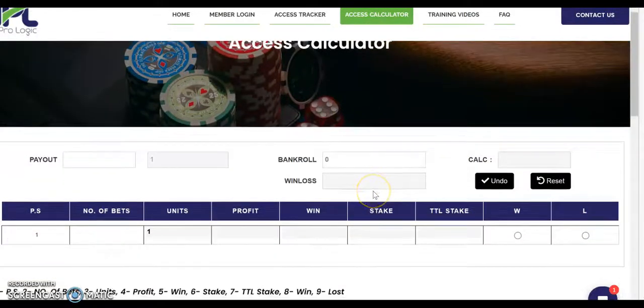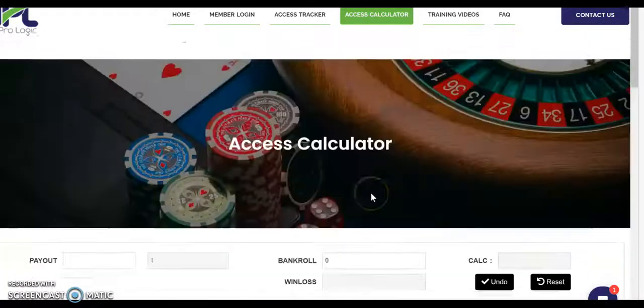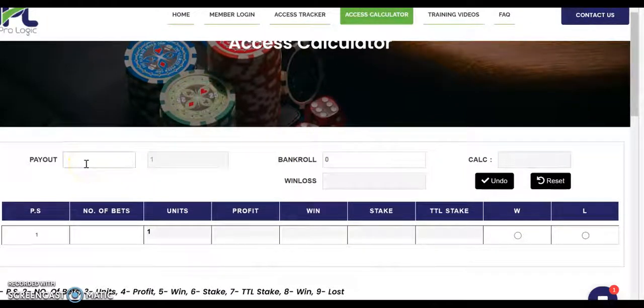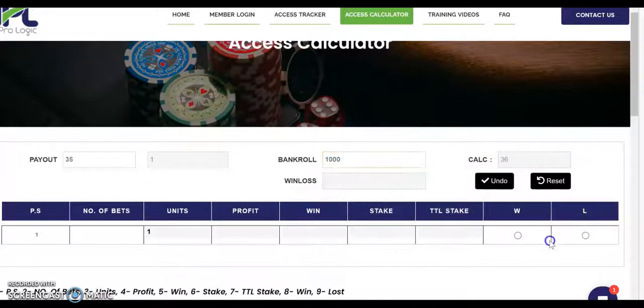The first thing we want to mention is the calculator. You can use your own staking value — whether it be martingale, d'Alembert, Fibonacci, whatever. What we suggest is just use this and have the proper bankroll: a thousand units. That thousand units could be a thousand ten-cent units, a thousand twenty-five-cent units, a thousand fifty-cent units — obviously if it's dollar units it's a thousand dollars. You're going to put in the odds of 35 to 1. Every time you have a hit you put a W and hit Win, and you'll get a new bankroll amount. If you have a loss you click L and go to the next frame. Your number of bets may be 17 or 18 — it depends.